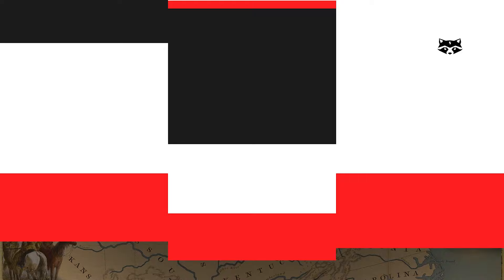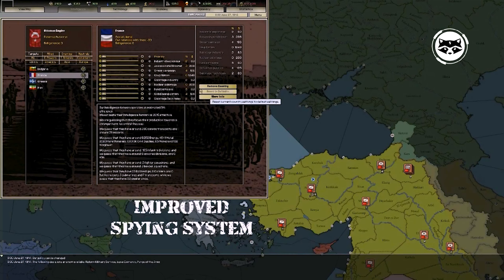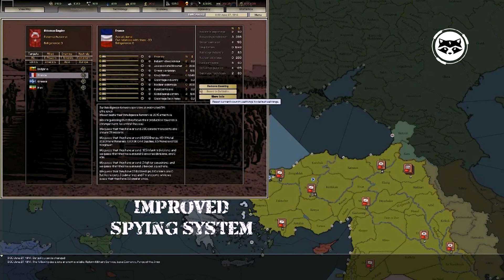Darkest Hour: A Hearts of Iron Game is an offshoot of Hearts of Iron that has become a standalone game thanks to the efforts of modders. The game takes place in the darkest milestones of the 20th century, from the Great War to the Cold War. Gamers are waiting for various campaigns, a redesigned map, and new game mechanics. One of these was Advanced AI, which simultaneously reacts to hundreds of different situations.